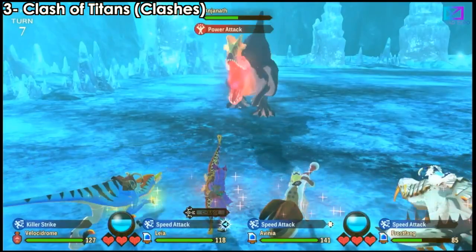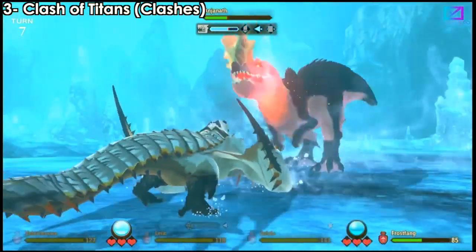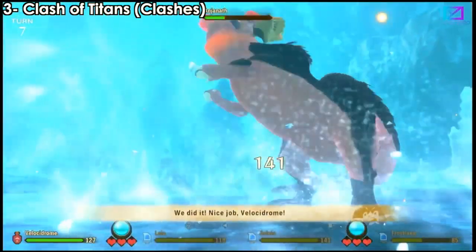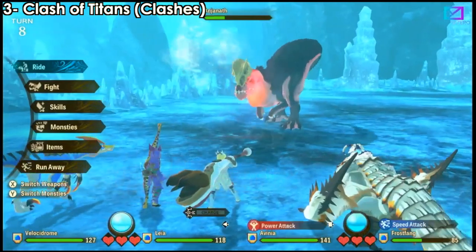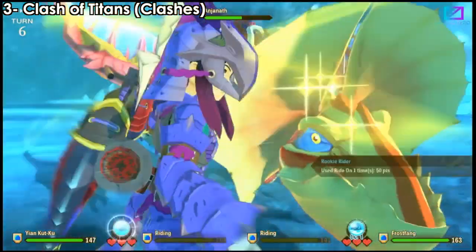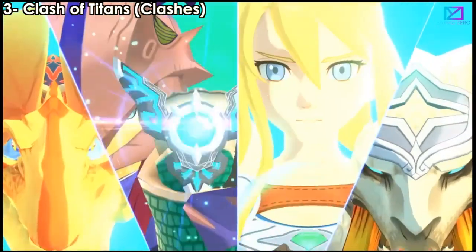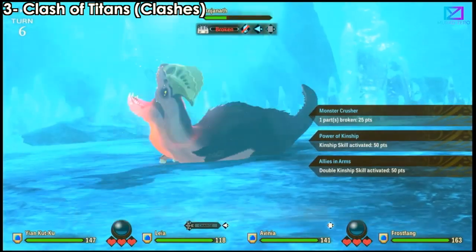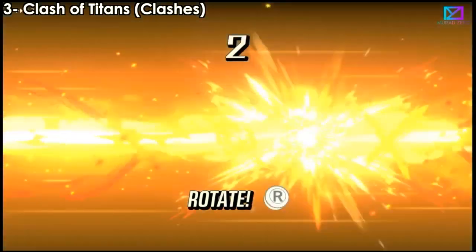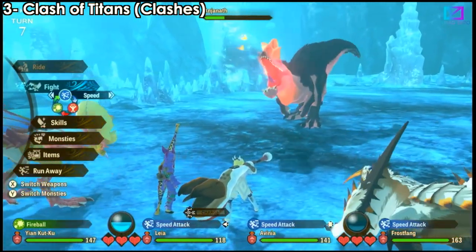The third point is about the three clash types in this game. One requires you to tap the A button continuously. One requires you to rotate the right stick. The third requires you to alternate pressing L and R. Always try to win these clashes — it saves you a lot of damage taken and deals a lot of damage to the monster. For the rotation clash, just keep rotating either clockwise or anti-clockwise, it doesn't matter.